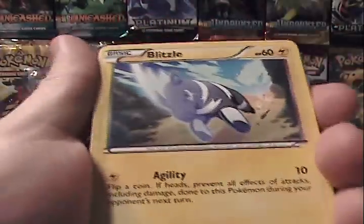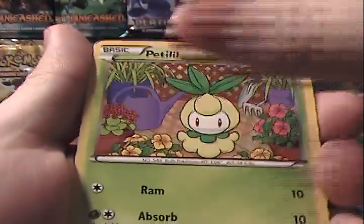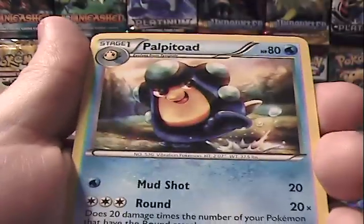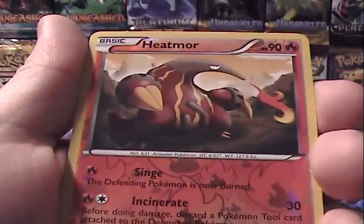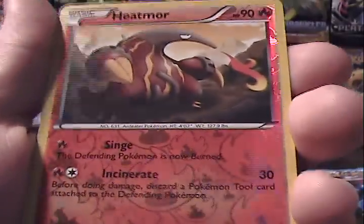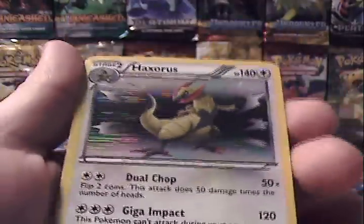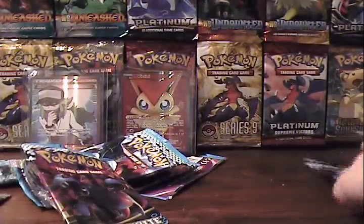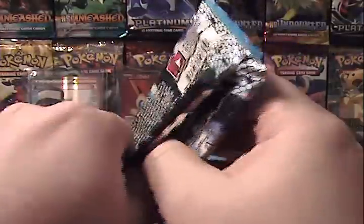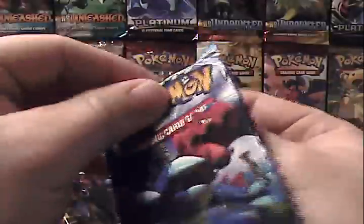Okay, we have Blitzle, Yamask, Axew, Petilil, Ponyta, Palpitoad, Zweilous, Crustle, Reverse Heatmor which is an uncommon, and another Haxorus Holo. Awesome stuff! That makes for three Haxorus Holos now. I have no idea what I'm going to do with all of them. Again, I will re-emphasize — if anybody wants one for trade, I am totally open to it.